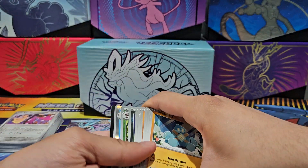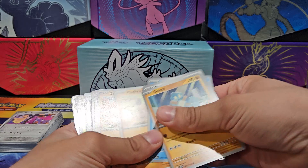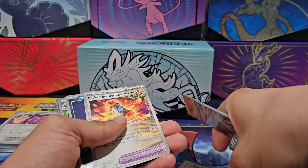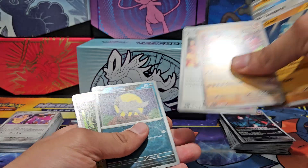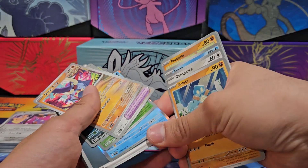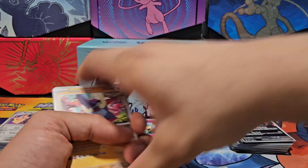Continuing on, next up: Iron Crown EX. We get nothing else again. Golett, Dunsparce, Snom, Mudsbrae, Great Tusk, Bronzong, Ancient Booster Energy Capsule, holographic Puccino, holographic Shift Tree, holographic Fragator, basic energy. All right!